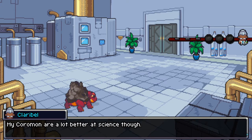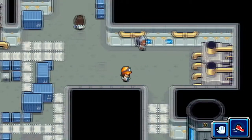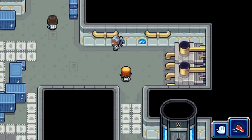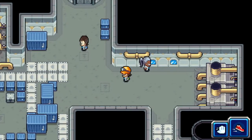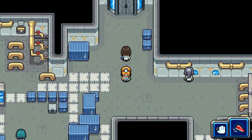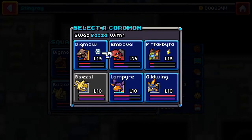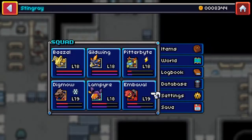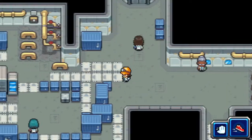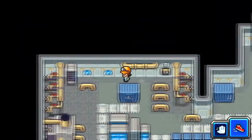So we defeated Clarabelle. My Coromon are a lot better at science though. The reason I went ahead and took care of Clarabelle is once you go through this level, you come back up through this way and that's how you get out — back through level 3. I didn't want to get surprised by her if we had to go back to Donor Island and get healed up. So let's go and just follow the conveyor belts and make sure we know where we're going.